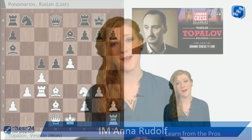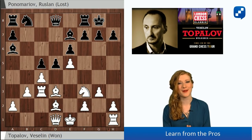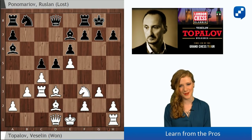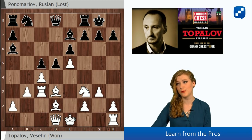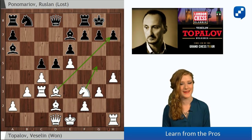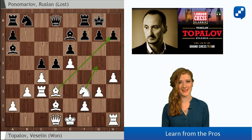Welcome to a new episode of Learn from the Pros. Aggressive attacking chess is what characterizes the style of Veselin Topalov, and this is exactly what we are going to see in this game against Ruslan Ponomaryov. Topalov here with the white pieces played h4, which clearly shows that he has no intention whatsoever of castling himself.